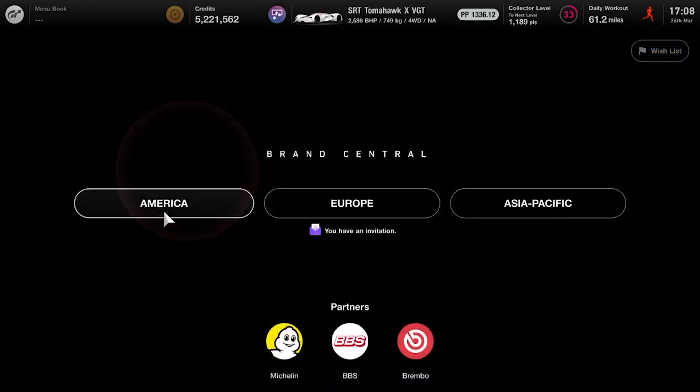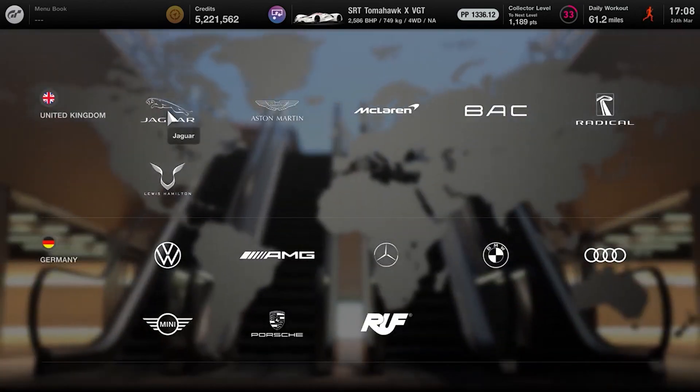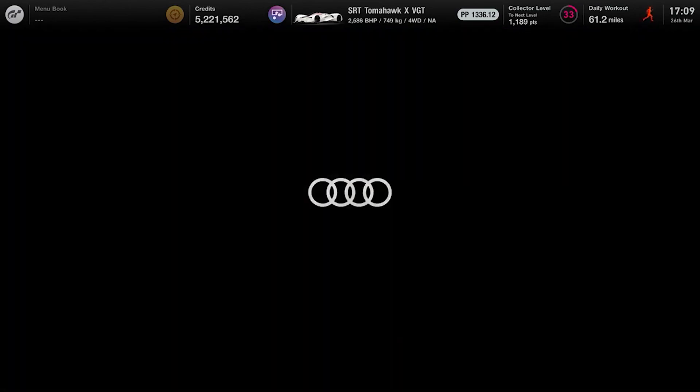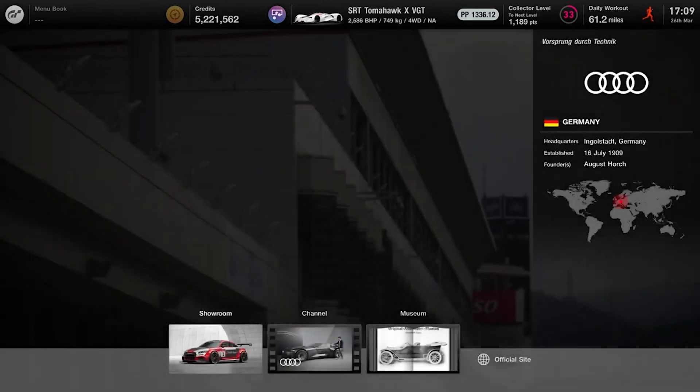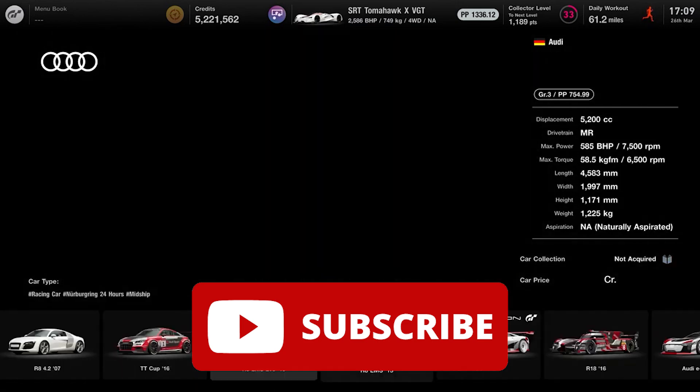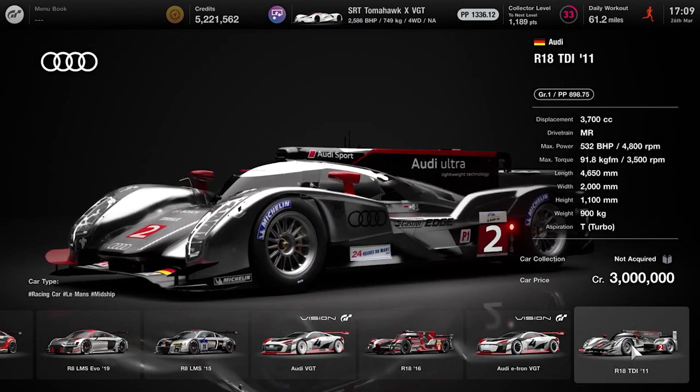Welcome to Griffin's Gaming Guides. In this video we're going after another Gran Turismo 7 trophy: Memento from Le Mans. We need to take a Scape photo of an Audi R18 TDI Audi Sport Team Joest on the Circuit de la Sarthe. If this trophy guide helps you out, click subscribe now.